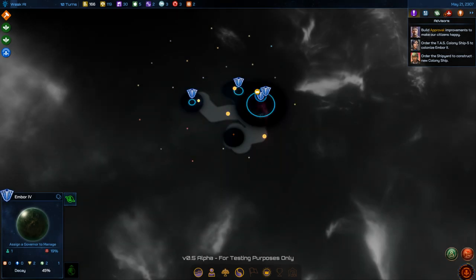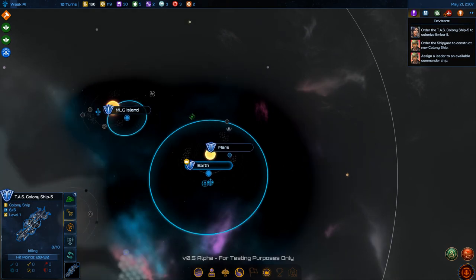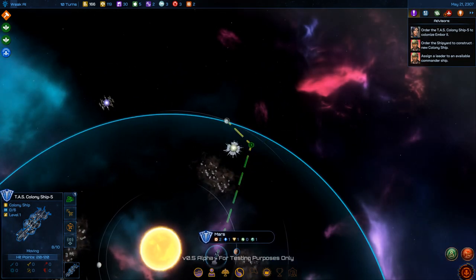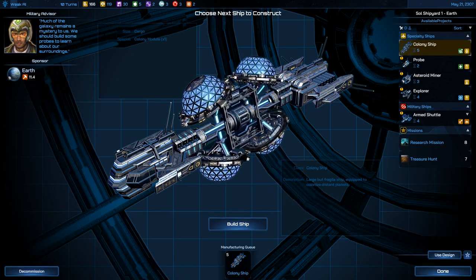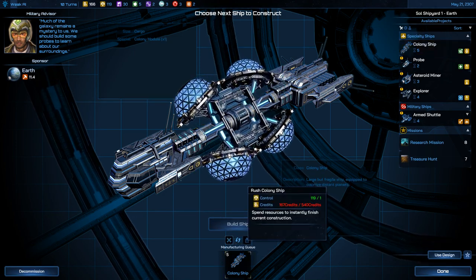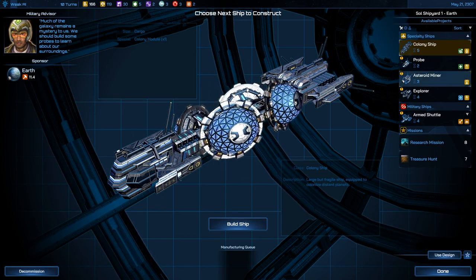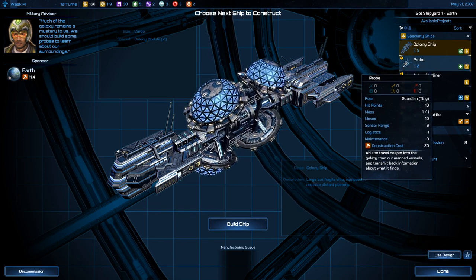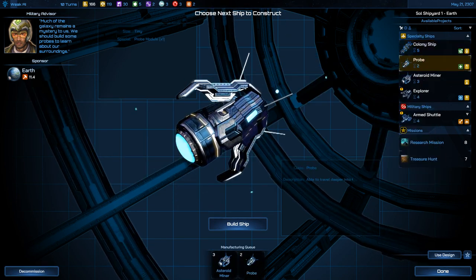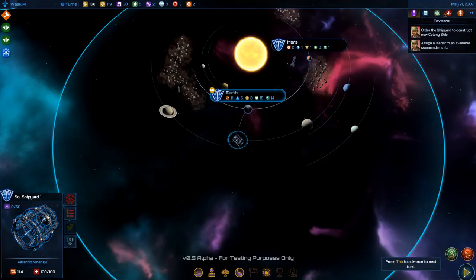The colony ship is full. I'll colonize Artemis here. The shipyard is idle — I have new options now: asteroid miner, explorer probe. Let me cancel that and build those instead. I'll build them in series since I only have one shipyard.